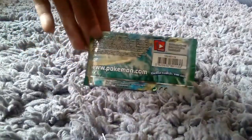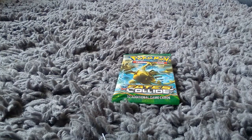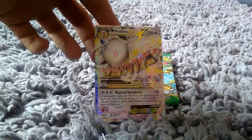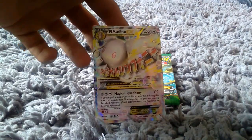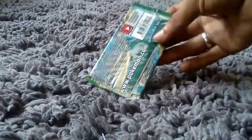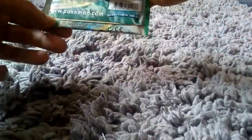Hopefully I get another GX or EX card. In the last pack of cards I unboxed a Mega Audino EX card with 220 health points — I was really happy about that. So I'm just hoping that maybe, just maybe something like that is going to happen again today. If you like Pokemon go to www.pokemon.com to find out more about their latest and greatest products.